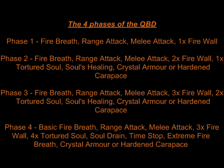In Phase 3, she will add to this further, being able to summon three Firewalls, two Tortured Souls, and using the previous attacks. In Phase 4, she will go all out, being able to summon four Tortured Souls, use the Time Stop ability, as well as her Extreme Fire Breath.